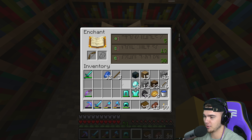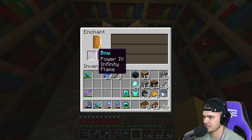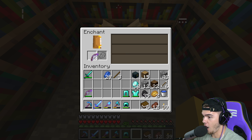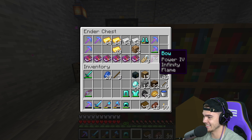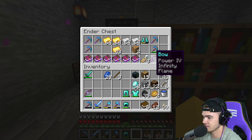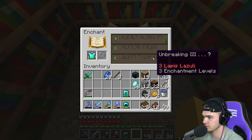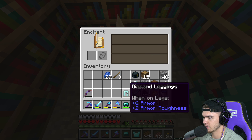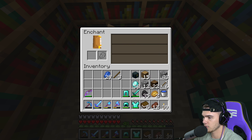I said I wanted to have an extra bow and the one time I go make it I actually get an Infinity enchant! I got no words - that's literally one of the best bows you can get. All you need to do is put Unbreaking on that and we already have all these books. That's crazy, what are the odds? We also need to find a Looting 3 sword, so we're gonna be on the lookout for that.